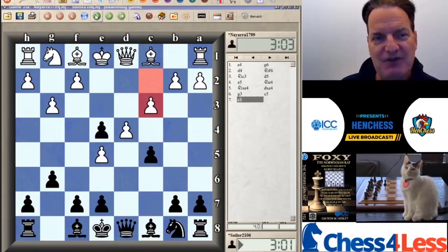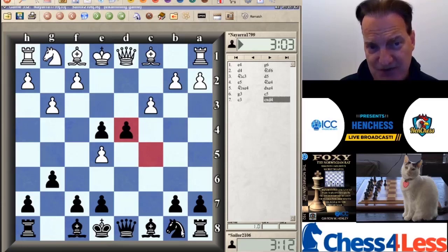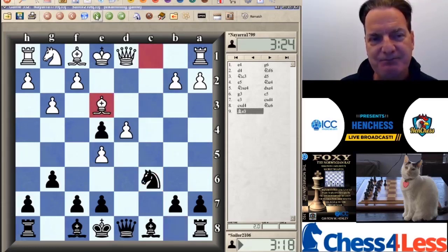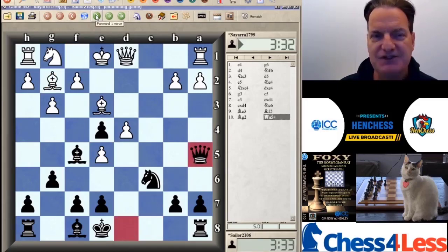White reinforces the pawn — C3, very typical. Pawn takes. Now, pawn takes sometimes is a bit premature because in later moments you might be giving the knight from E2 access to the C3 square. Pawn takes, Knight C6 — you can see the two pawns are under attack. And now Bishop to E3, Bishop to F5, Bishop to G2 — check.